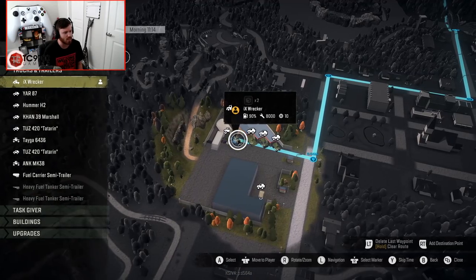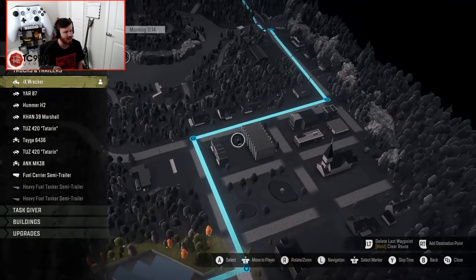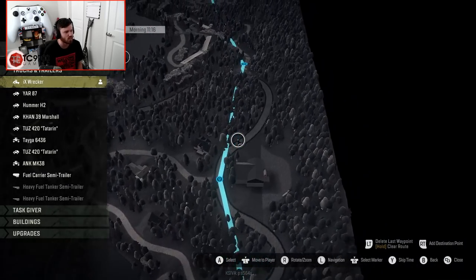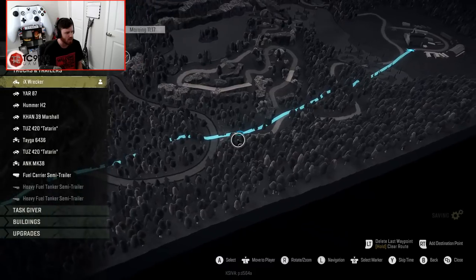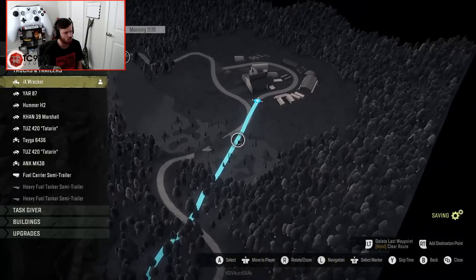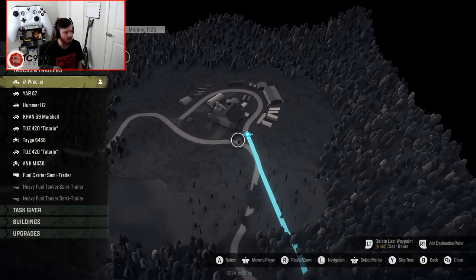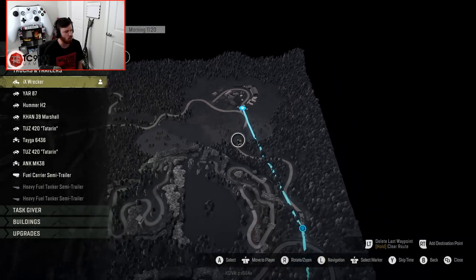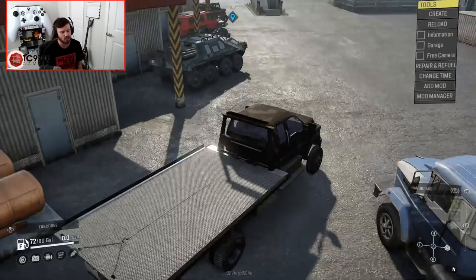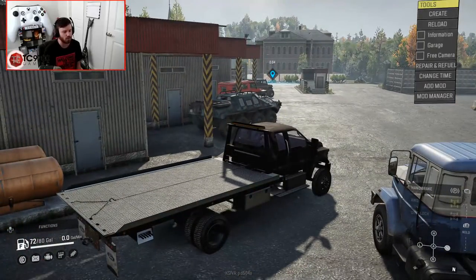Our route will take us out of the garage, down through town, out across a bridge, through the countryside, past some houses, down a seemingly moderately treacherous-looking trail — we'll see how that goes — through a small swamp, and down to our finishing point. The goal is to return the Hummer to its rightful spot in one piece and still on the back of the flatbed. Without any further ado, let's fire up the truck and get into it.